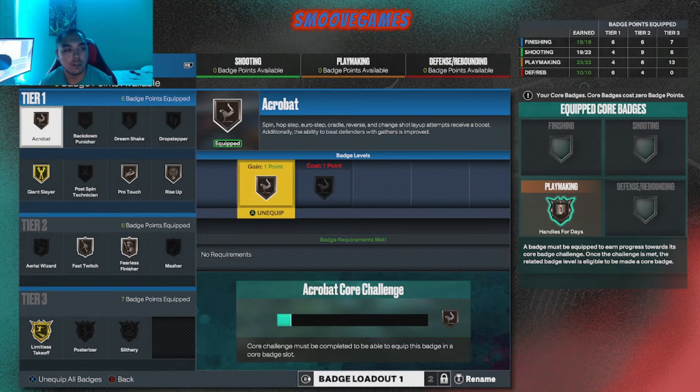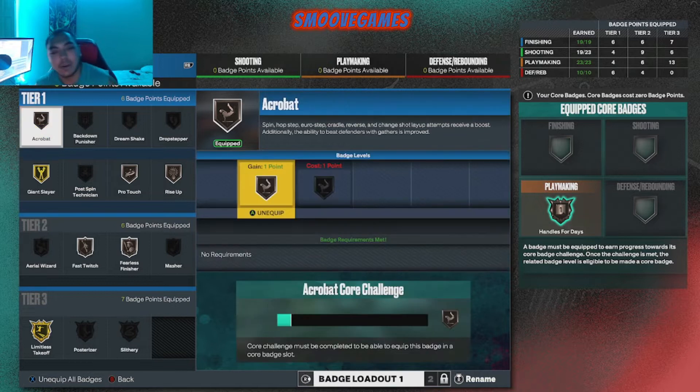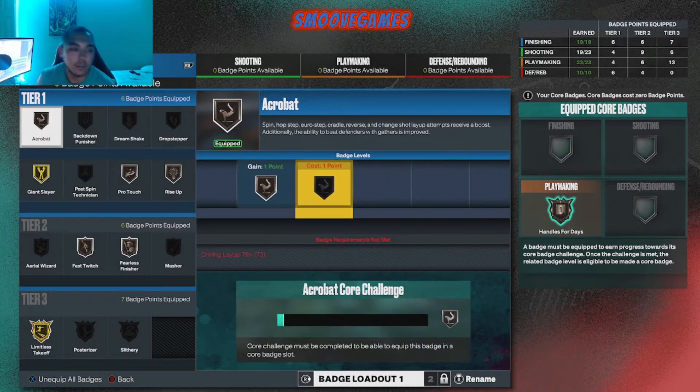So for my finishing, I'm gonna keep it real simple. Acrobat — look, there are some things I wish I could have done differently with this build. I didn't know all the stats about what unlocks what. So Acrobat, to unlock it, I needed just a couple more points on my layout. Man, that pisses me off. Could've got Acrobat higher than that, but it's alright.